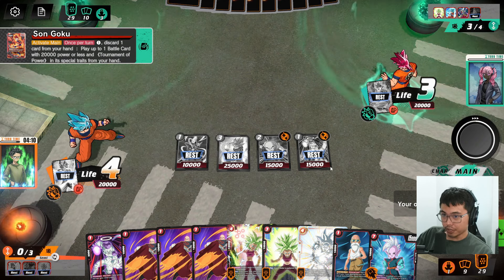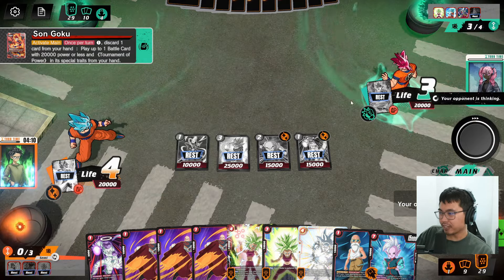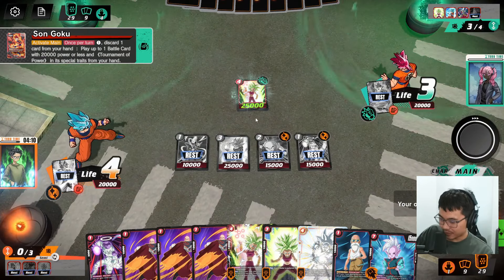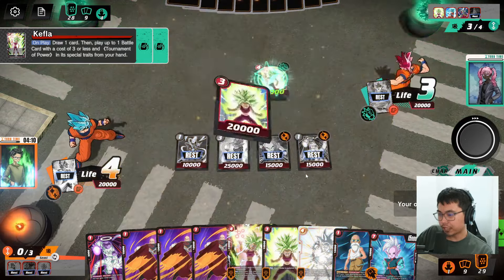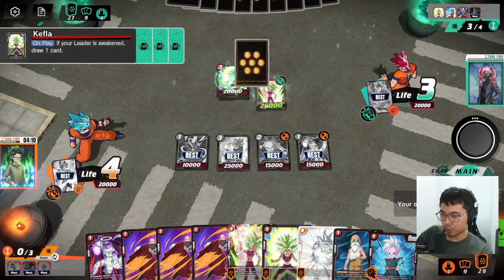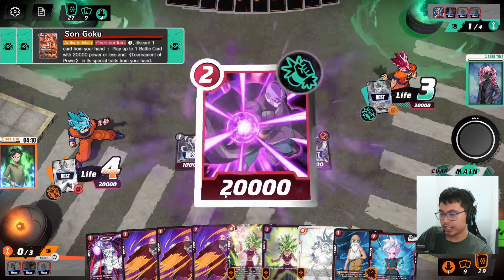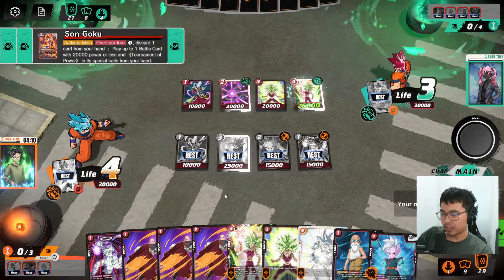He's discarding one. Let's see what he plays out. Does he have Kefla? I don't know what took him so long to think about using Kefla here. Probably let go of Krillin and Freeza - I think they're just disposable. This guy is very important for the 30k swing. Got hits in here as well, and a Weiss. Nice field.